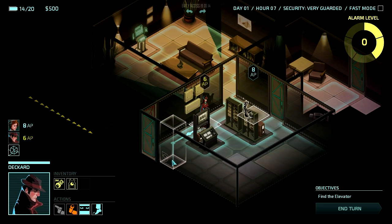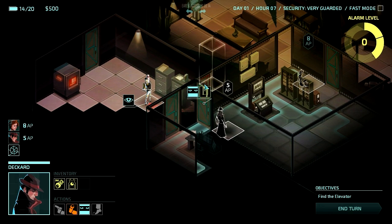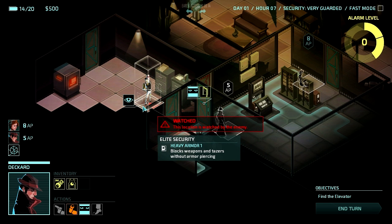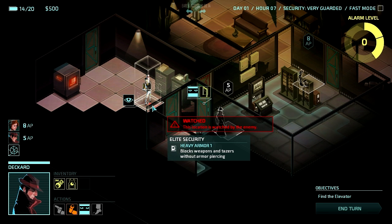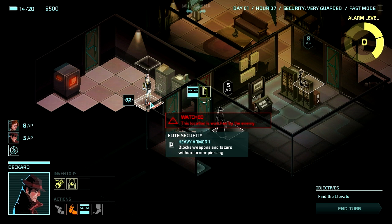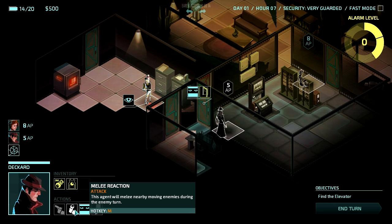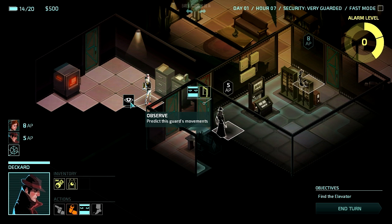Let's have Deckard come over and do a little peek. I can peek through those doors; I just can't open them without the key. Here's the guard — it's an elite security guard. He blocks any weapons with tasers without armor piercing. So that's going to be a little rough. I don't think I'll be able to take him out unless I have armor-piercing upgrades on my weapons, which I don't think I do.